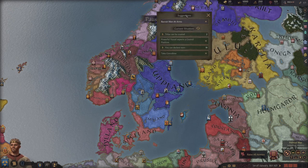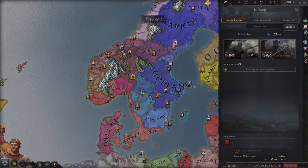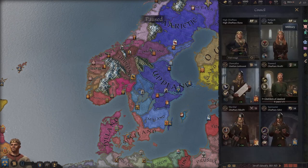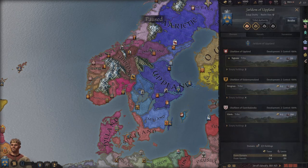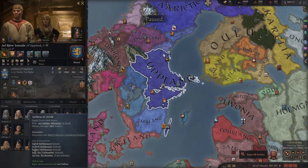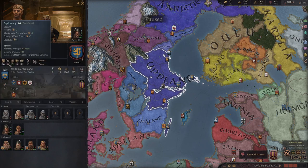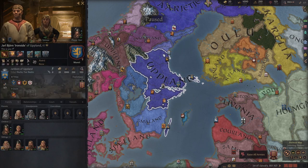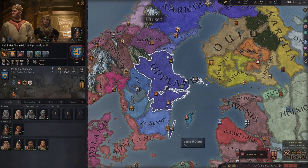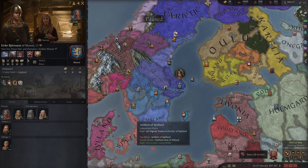Currencies - this is a good button to see suggestions and the current situation. These tabs over here show how our country is organized: council, military, realm administration, rebellion, and so forth. We have our character over here - this is what defines us as a person, what we're good and bad at. This is our family, and this is our heir, who we might care deeply about.